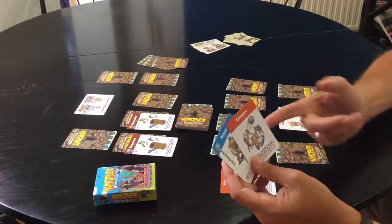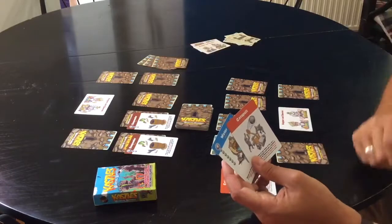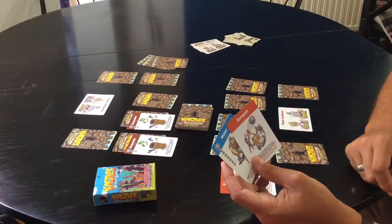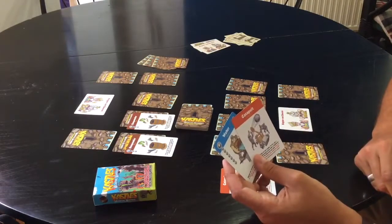I happened to pick up another catapult — two catapults! If you get three catapults you do double the damage, meaning you destroy two adjacent walls. So you've got to make sure your opponent does not get more than two catapults. I've also got a water card, which is a defensive card.